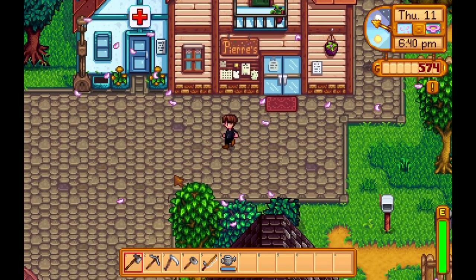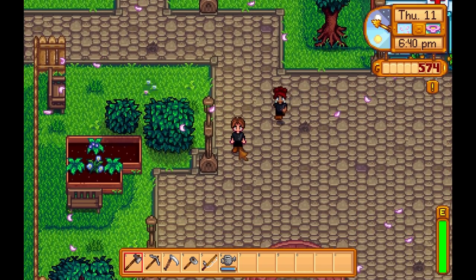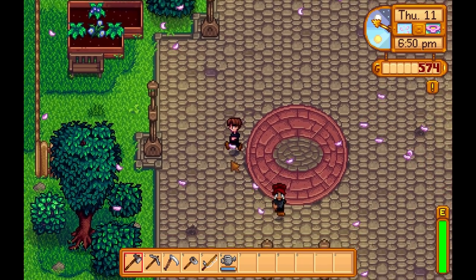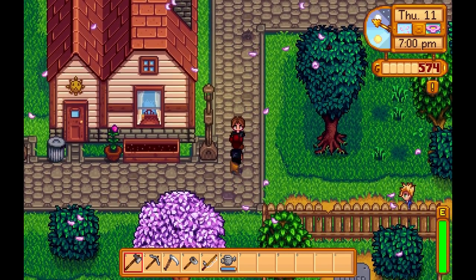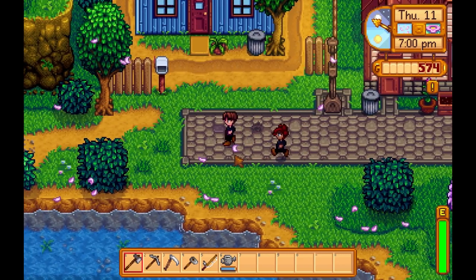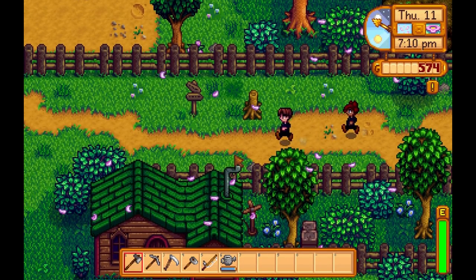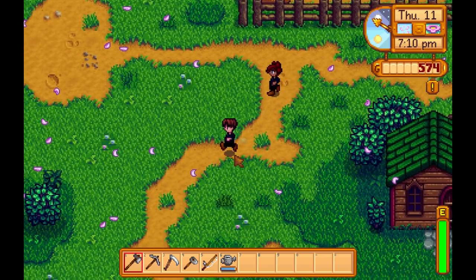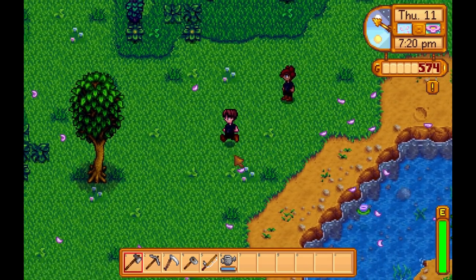I found a bunch of spring onions in that little section, and found some more right here. Here's the little sewer thing — so where is it at? I think it's not at the beach. You need to come over here because the axe is over here. Oh, I didn't realize you guys went to go do that. Come on, Brianna — go over to by where the Wizard Tower is.